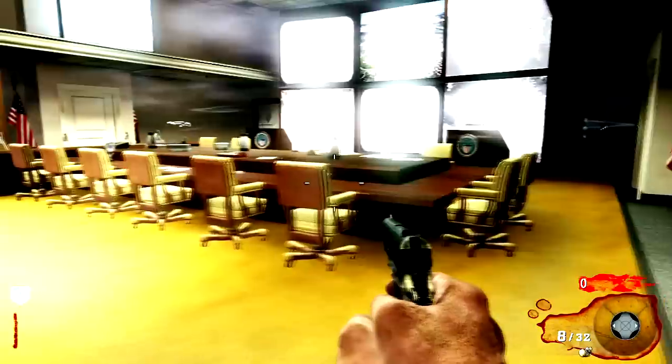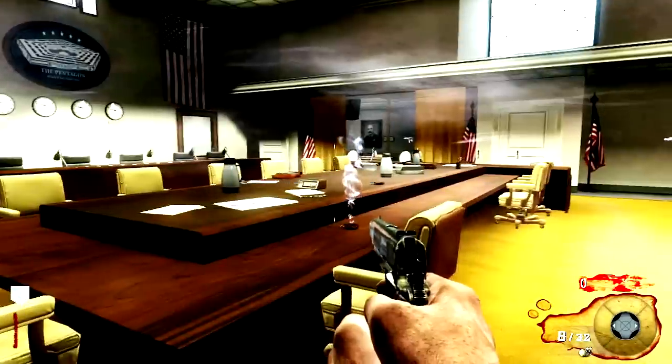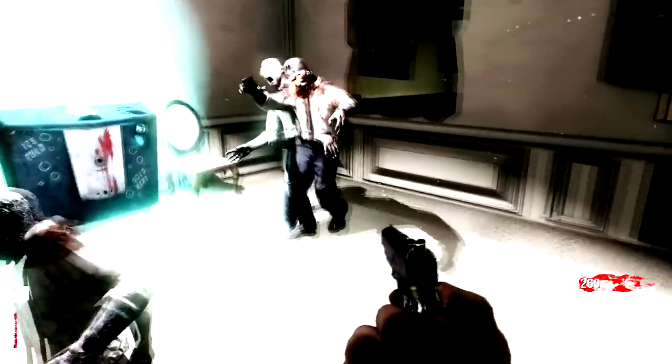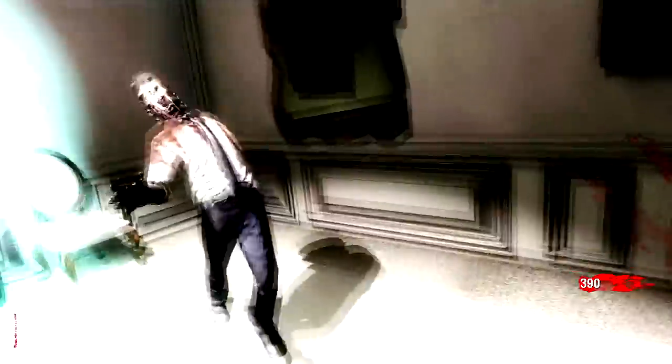This first level, it's not too hard. You just want to knife the zombies. It's worth 130 points to knife. Headshots are worth 100, so it's a lot better to knife them. Just be careful.